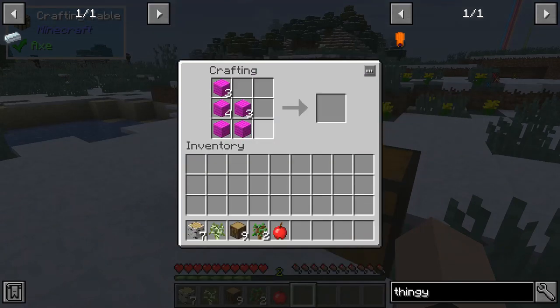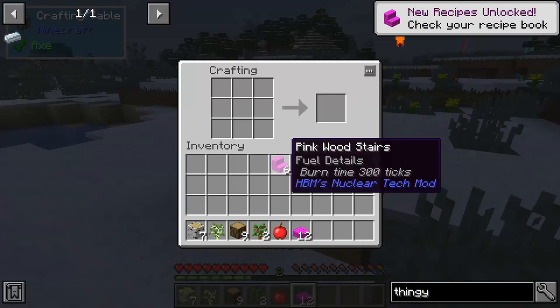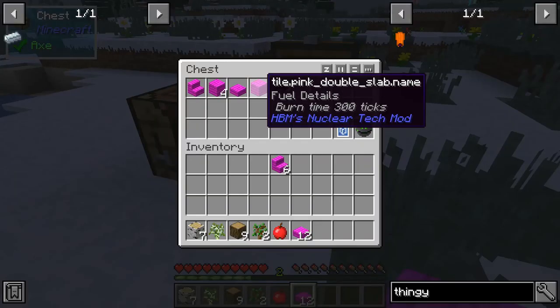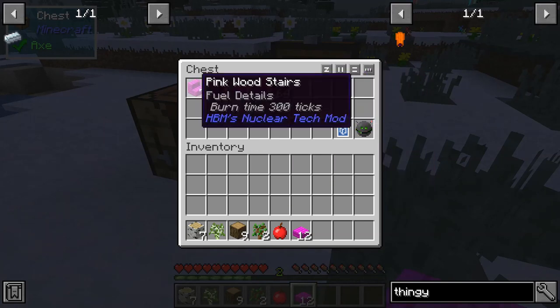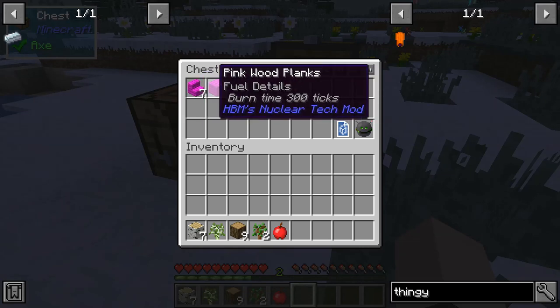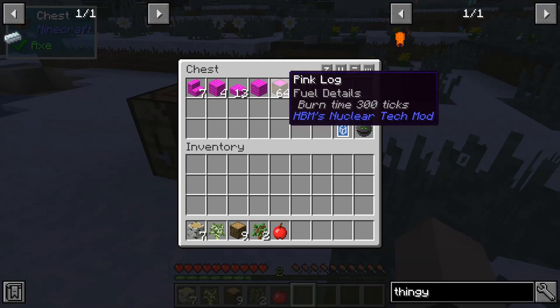So you do it like this — boom, you get your pink stairs. We already got pink planks so we can make a pink wood slab, or you can get a double-sided slab. You can craft it like that and get the stairs, the planks, and the slab.